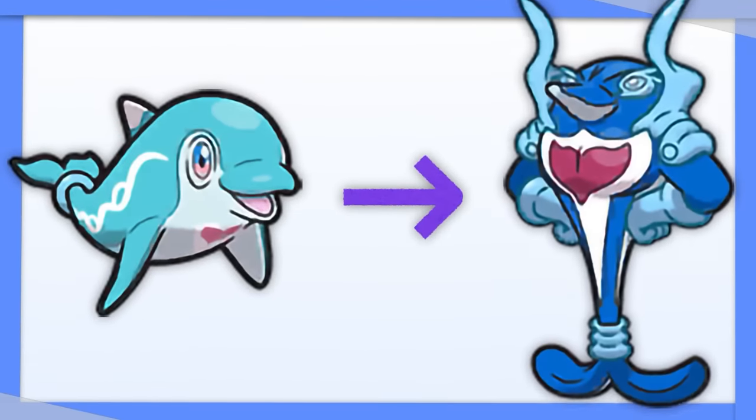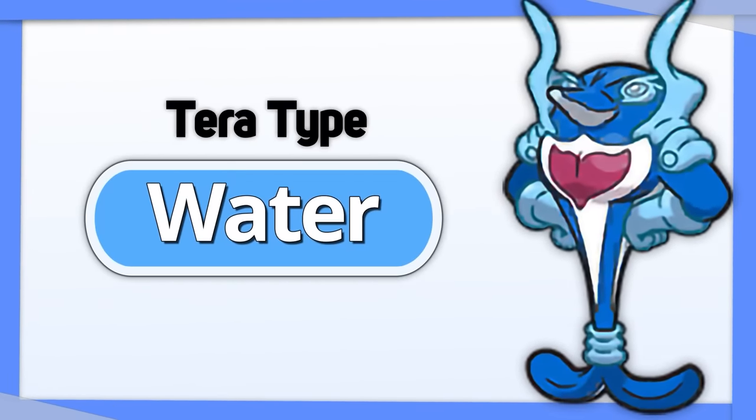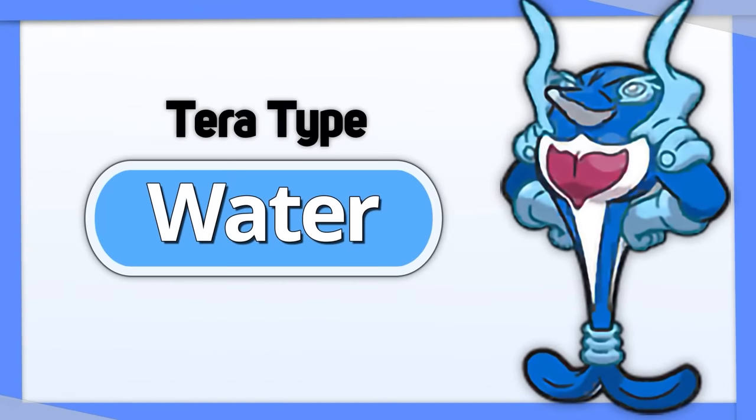Palafin's hero form has a stupid attack stat. Just throw Tera Water on this thing and boost your powerful Water type attacks even further.